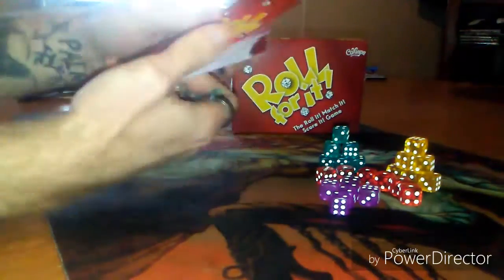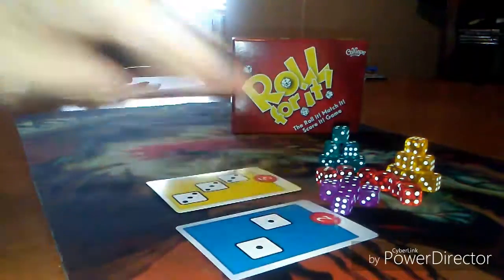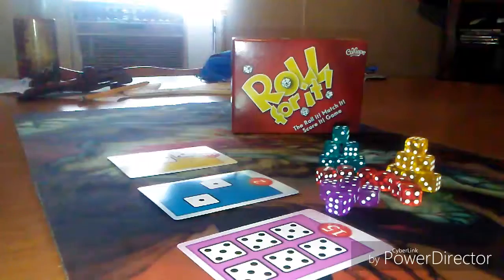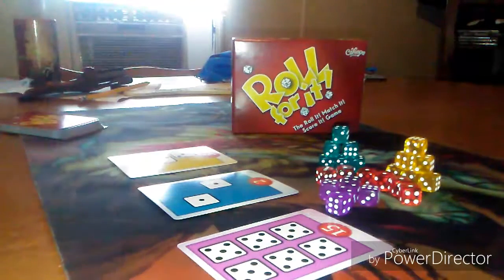So this game is Roll For It, and basically all you're going to do is shuffle up all these cards that come with the game. This is really simple. Shuffle up all these cards and you're going to lay out three of them. These three cards all have point values on them, and you're going to try to get the patterns on these cards first by rolling your six dice that you've been given.